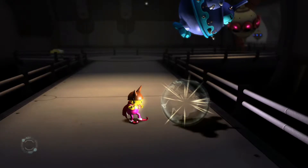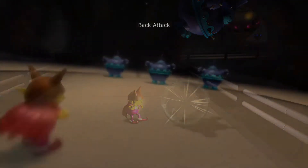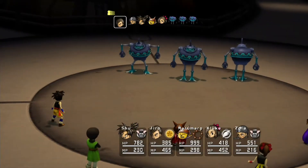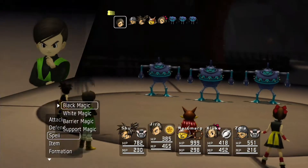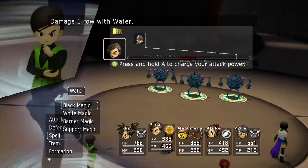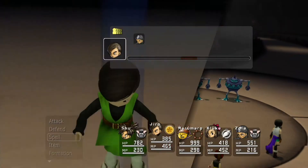So he attacked me, and somehow that got us a back attack? Okay. I'm pretty sure you can just clobber these guys with the water spell, and that would work out just as well.